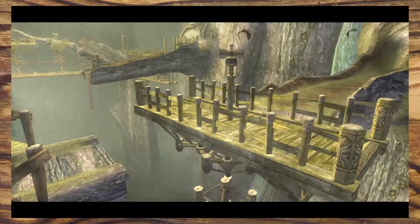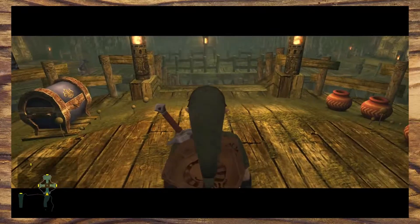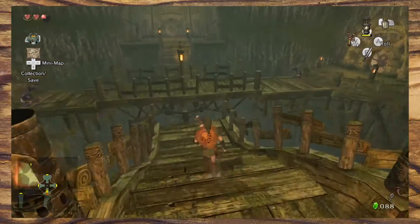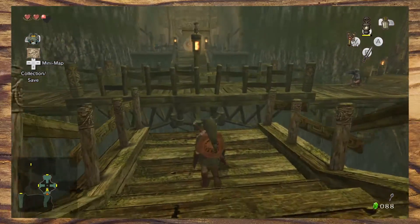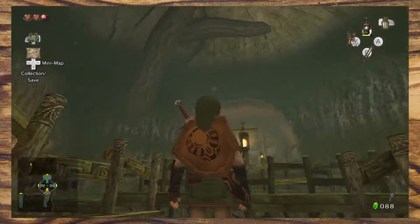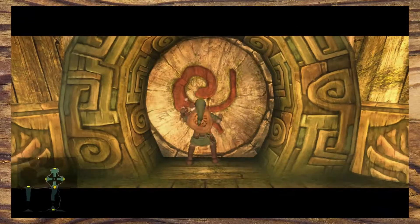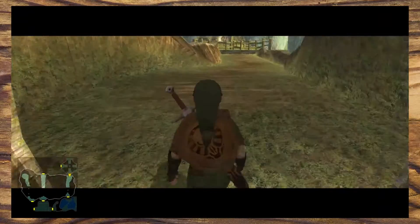When we exit outside we are shown that when the wind blows, these platforms will rotate allowing you to cross. Immediately after we are given a preview of a later room with another rotating platform, but since we're inside there is no wind to rotate it. It's yet another example of how simple and elegant teaching by design can be — you now know how the platforms work and have an idea of a potential use for the dungeon item.